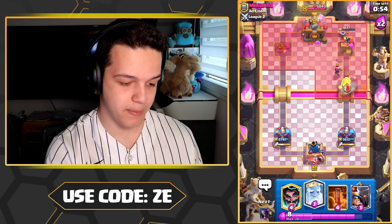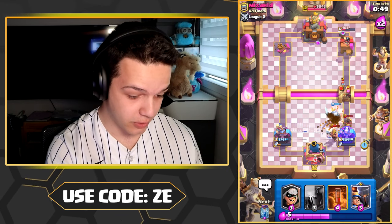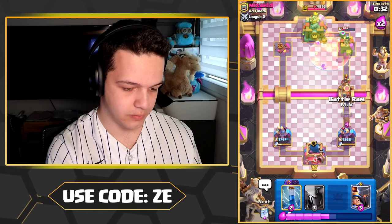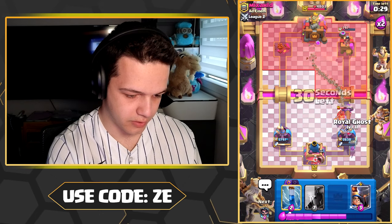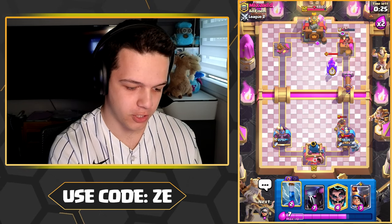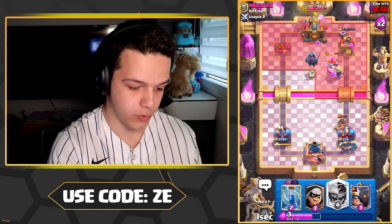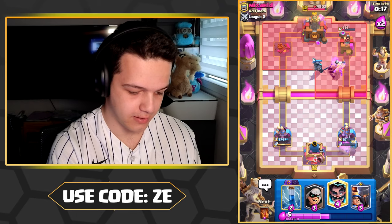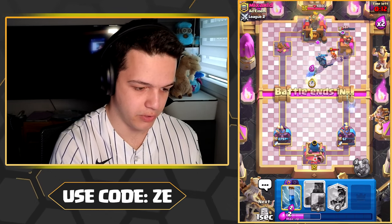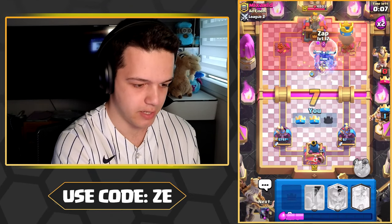This guy's running Miner and Hog. Look at the Dagger Duchess on the left getting the Miner — wow! Can we defend? The Battle Ram needs to charge, but it's gonna charge onto the tower. Oh — the evo Tesla putting in the work! We're gonna put some pressure in the middle here — the bridge spam pressure, yeah baby, there we go!